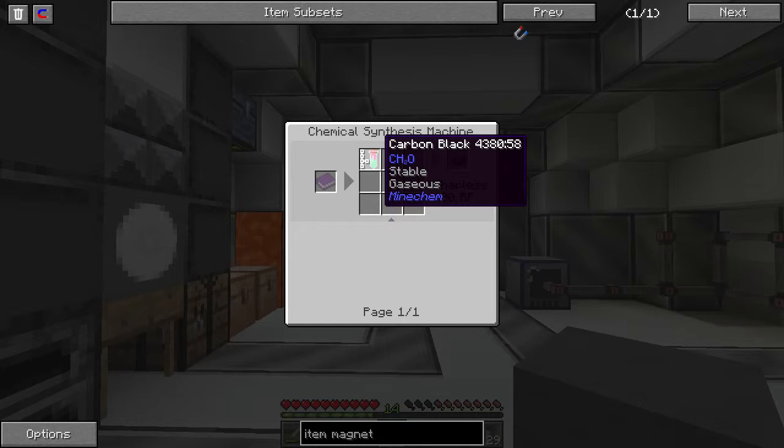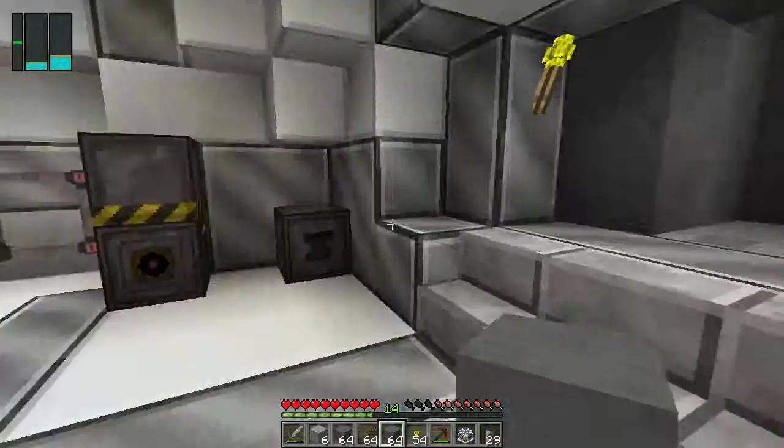It's actually not that hard. CH2O — carbon black. I need to remember that I'm not completely bullshit powerful yet.